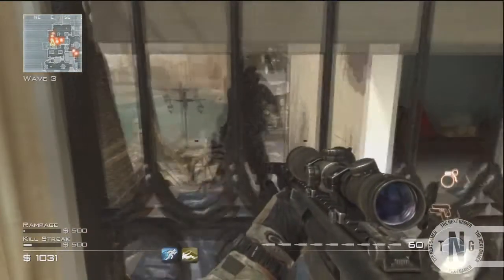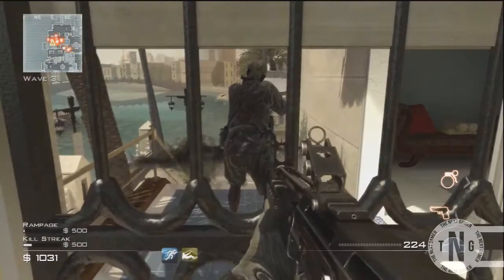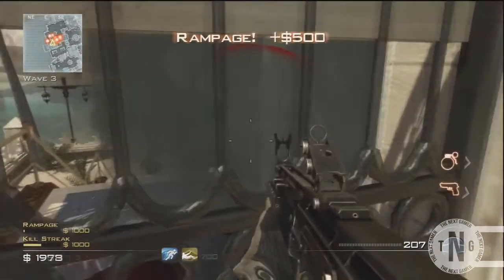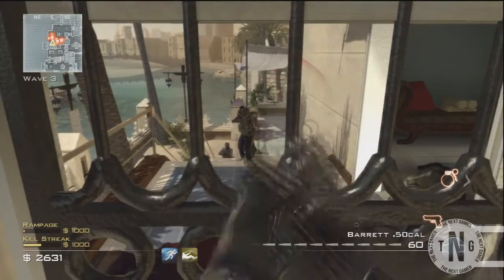Come to the edge and drop down. When you drop down you should land in the secret room. As you can see, all the enemies do is build up — and this is basically why it's invincibility, because you're basically invisible and the enemies can't get you.